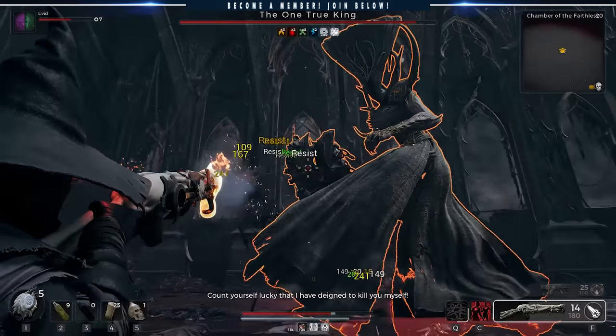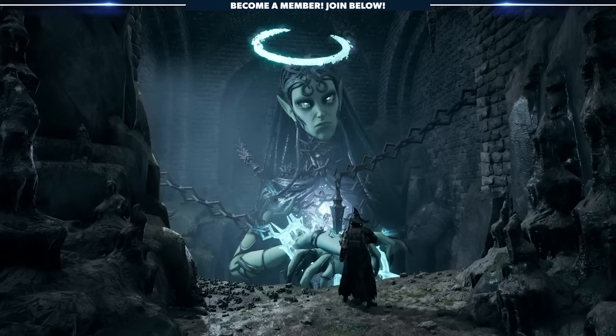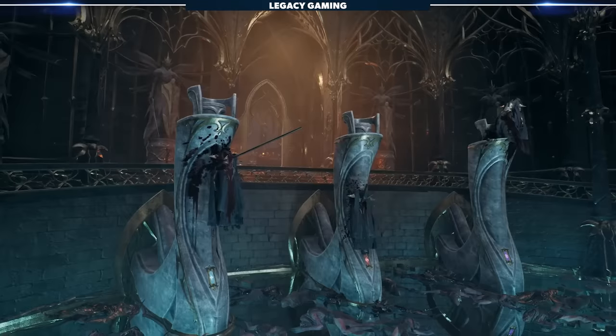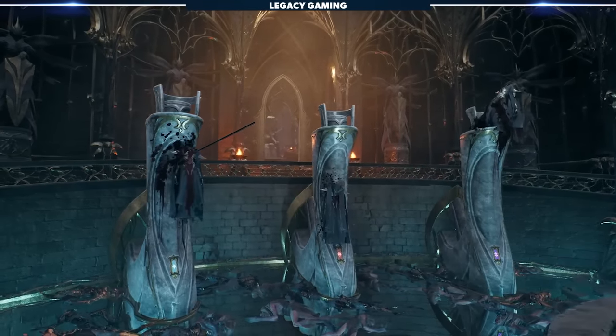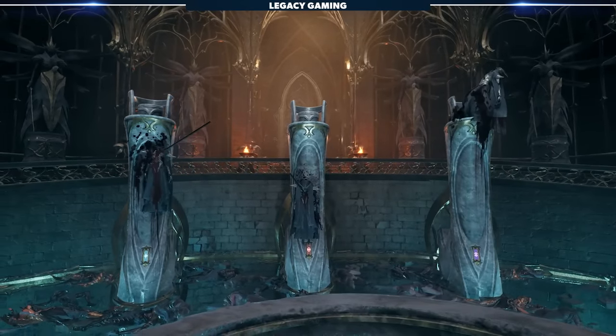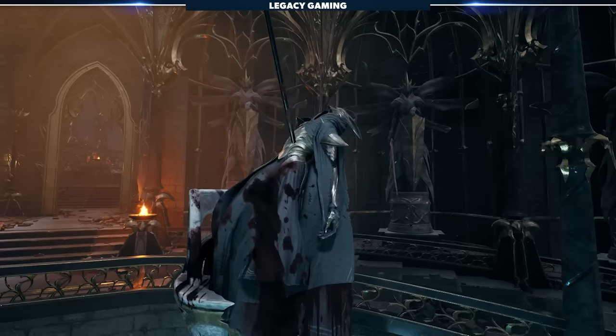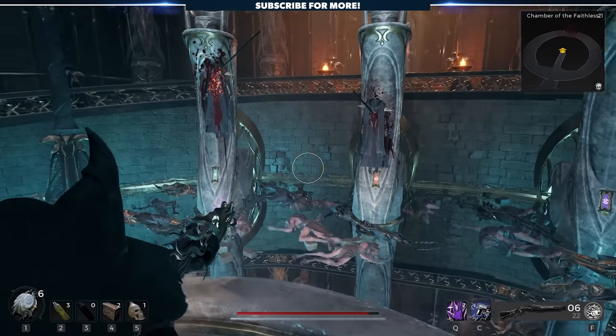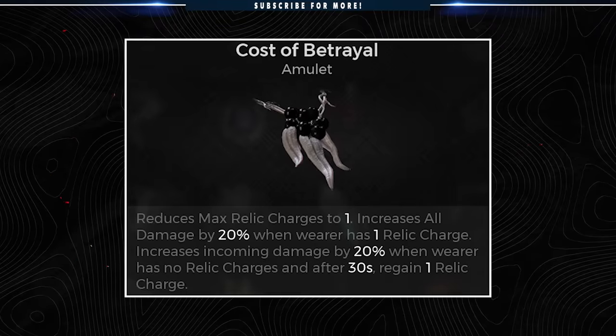Before stepping foot into the one true king's chambers, head to the hallowed halls where the now-dead Fae Council reside. You'll see a grotesque scene of death and impalement, but within their suffering comes some loot. Shoot the bodies of each council member and one will drop an amulet, the Cost of Betrayal. This reduces max relic charge to 1 and increases all damage by 20% when you have 1 relic charge, but also increases incoming damage by 20% when you have no relic charges. After 30 seconds, players regain 1 relic charge.